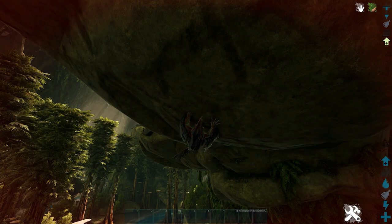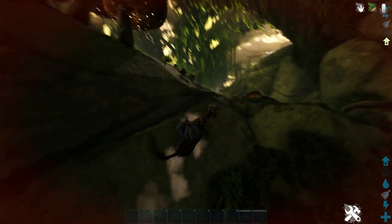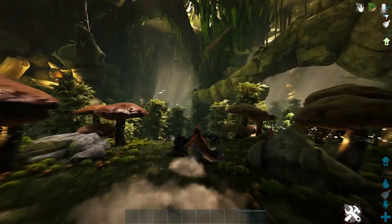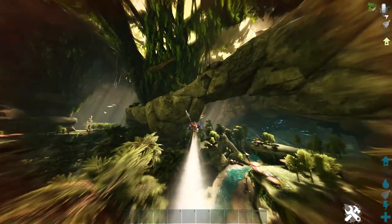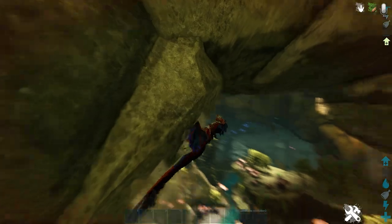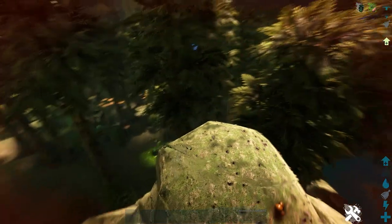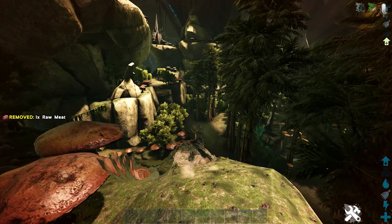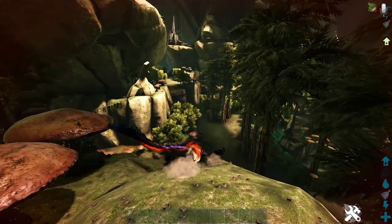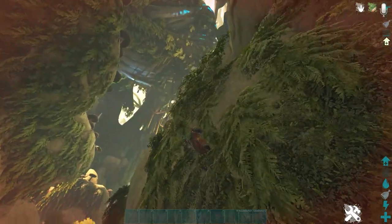Number 5. For our 5th spot, we have without a doubt the coolest dino on this list, and that is the Rock Drake. They're not technically a tame – instead you have to steal their eggs from the nests. As you can see, these guys will climb any obstacle you put in front of them, and they can even hang upside down. The Roll Rat was probably our best way to get around this map, but these guys just knocked them out of the park. They're extremely quick. They also have another cool feature – they can cloak, which is supposed to make them invisible, and it kind of does if you're not moving. It's a very unique feature and you can use it to spy on your prey or if you're trying to hide from something.